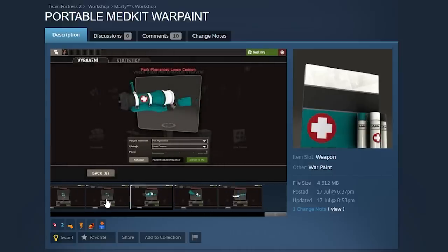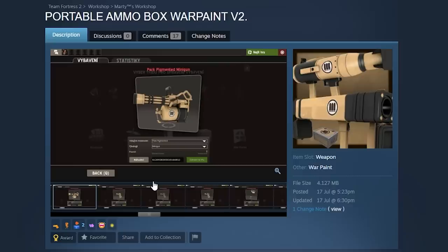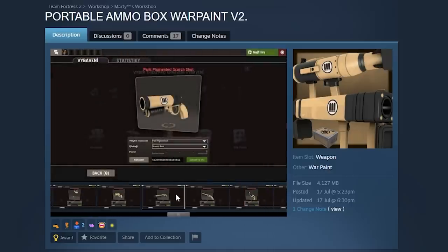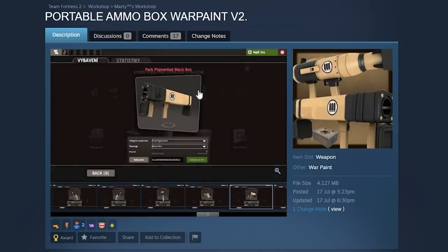It would be funny to maybe see a free-to-play try and pick one of these up to get some help. That'd be cool. Anyway, that's my thought process behind the Portable Medkit war paint. Next up we have the Portable Ammo Box war paint — another one of the same kind, working similarly. Would also be funny to see a free-to-play try and pick this up for some ammo. Just imagine the Black Box — I'm trying to pick it up. I can already picture it.